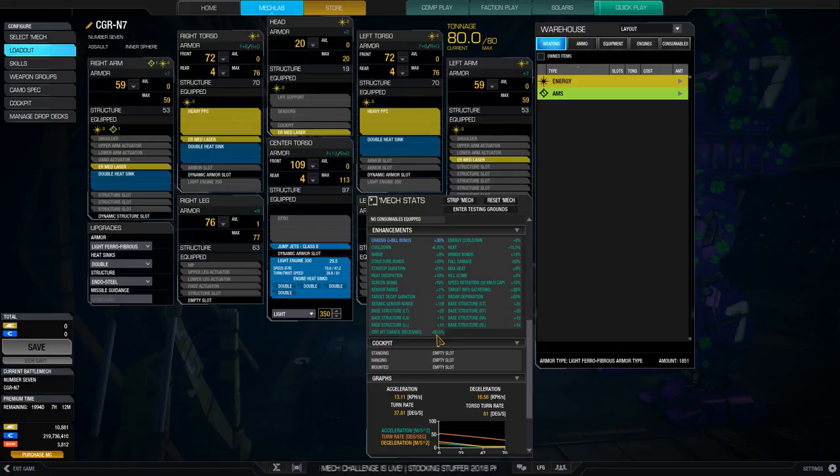I've gotten mine to minus 80 percent, which is ridiculous. Structure is always worse than armor because it can be critted, and when it is, there's an additional 15 percent weapon damage applied per crit. So an AC10 instead of doing 10 damage could do 11.5, 13, or 14.5. But with minus 80 percent crit chance received, you're negating a lot of that potential damage, meaning your structure is more durable. This mech doesn't have bonus armor — it has massive bonus structure — so those two things work together very well.